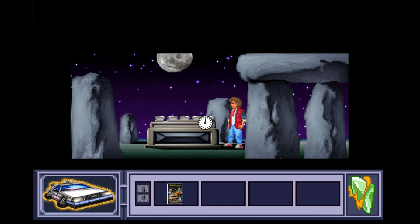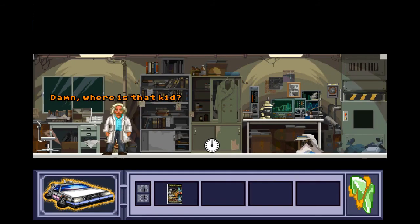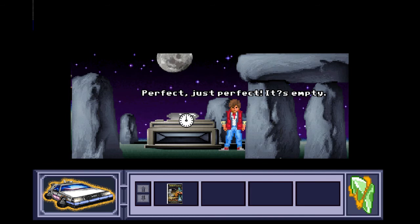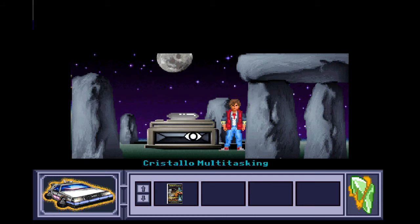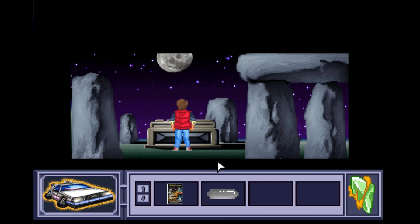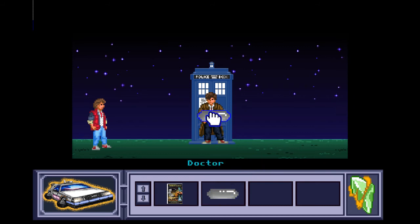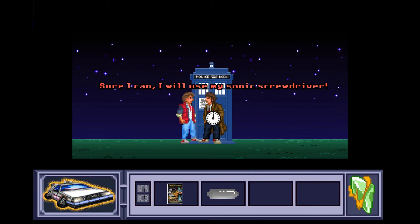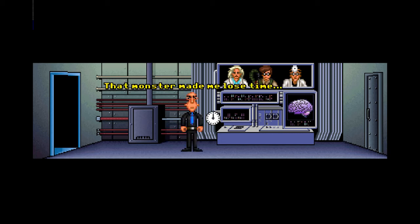Klaatu Barada Nikto! Oh nice animation — it worked! The kid says: 'I'm looking at this multitasking crystal — perfect, just perfect. It's empty; in these conditions it won't work. I must recharge it.' That's what we need the sonic screwdriver for, I bet. So we've got the multitasking crystal — let's go see if Doctor Who will charge it for us. 'Can you empower it?' — 'Sure, I can, I'll use my sonic screwdriver.' It's gone green now!